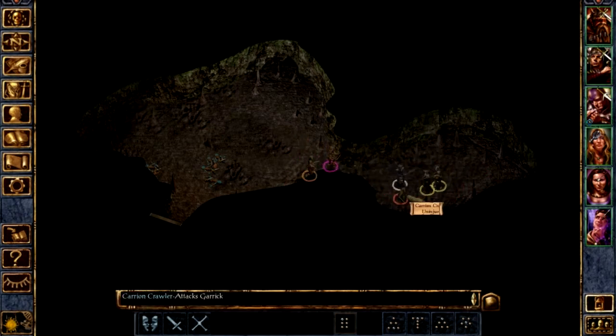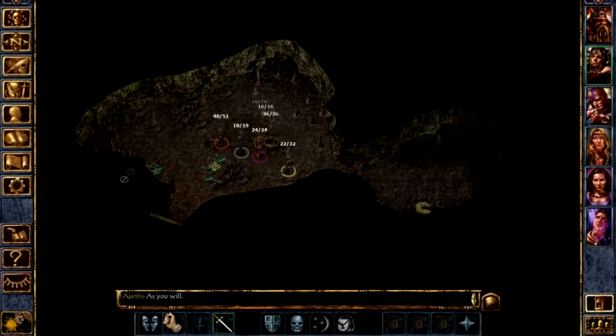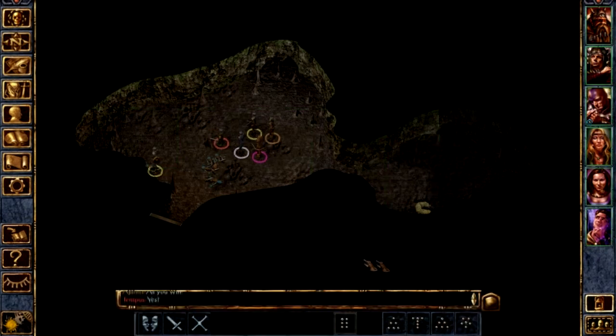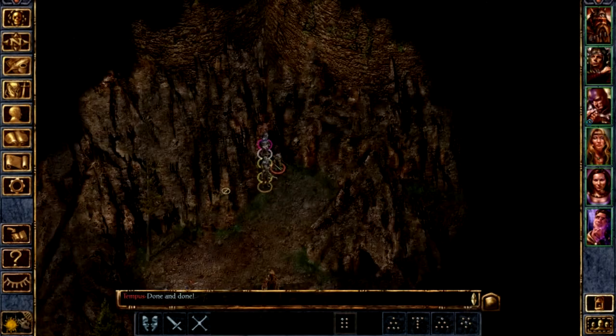I've got a carrion crawler — they always look so freaky. I would love just a mage right now — mage spells are so useful. Nothing too special in this cave, just a broken weapon in a sack and some normal stuff. Nothing too amazing.